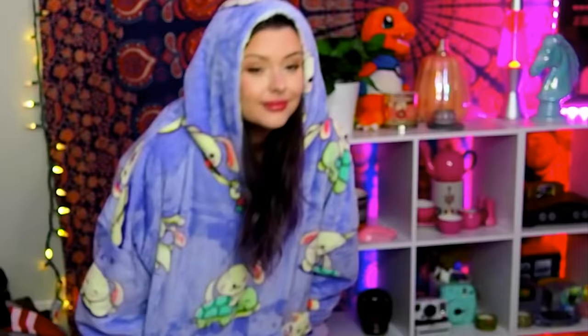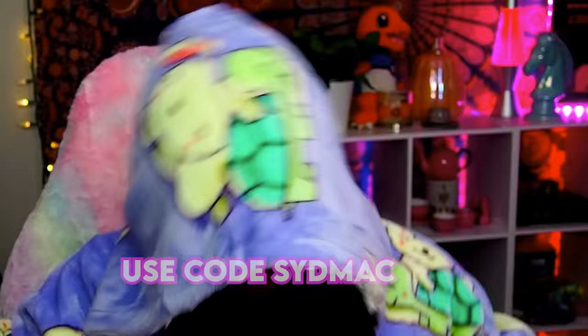Let me do a little model. If you click on the link in the description, you can use code SIDMACK at checkout for $30 off your new Udi. Here I am rocking my new purple bunny Udi with turtles on it. It's the cutest, most wholesome thing. Udi is perfect for gamers because it's got the wrist cuffs that are perfect for a comfortable gaming experience. Your sleeves aren't gonna fall over your controller or keyboard. The large pockets on the front are perfect for holding your controller — you can hold so many snacks in there — all while being wrapped up in this warm and cozy Sherpa fleece blanket hoodie.